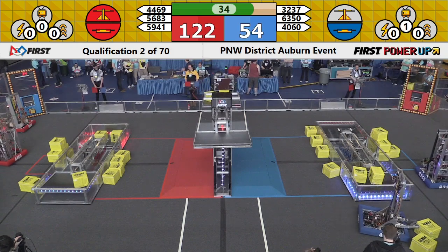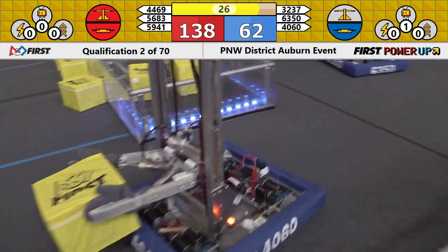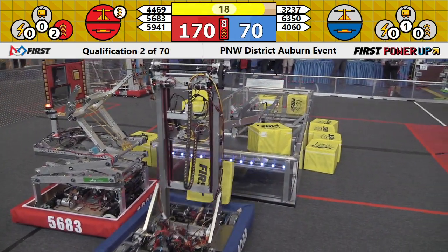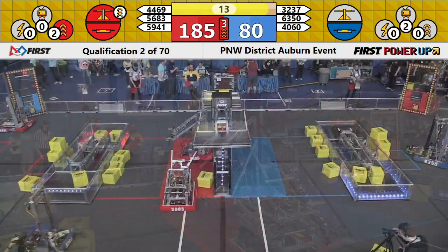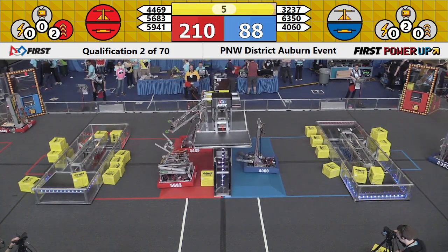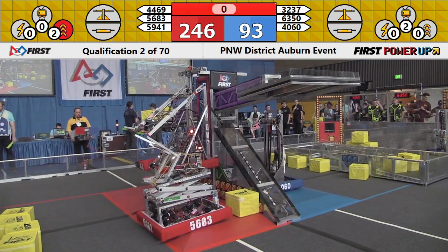As we hit 30 seconds to go, it is a big lead for Red. Now into the 30-second endgame. Although the field sounds are not working, robots can attempt to climb the scale. Looks like Raid is the one who will make the first attempt at that. Their climber is up as the Red Alliance deploys their boost power-up, and 4469 takes to the sky — high in the air. 5683 Hello World comes up onto the platform behind them. Swag trying to park for Blue as the final seconds tick away on qualification match number two.